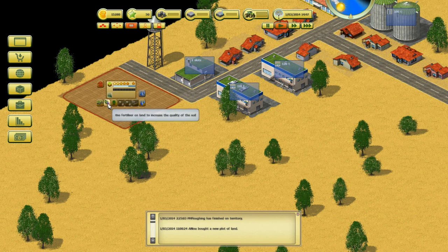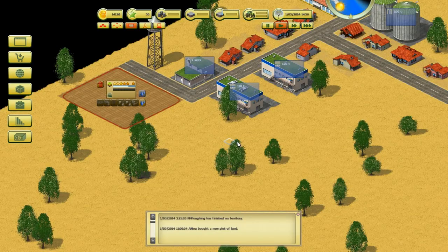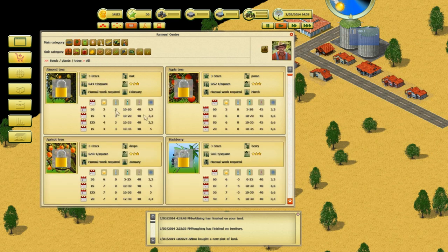This game does get rather repetitive, but there's a fair few things you can do — I think there's even animals you can keep. We want to increase the yield as much as we can, so I'm going to bring out some fertilizer and turn on automatic watering. Now we need to buy some seeds, but all the trees are locked at the moment. You have to go over into the farmer's center, go into seeds, plants, and trees.